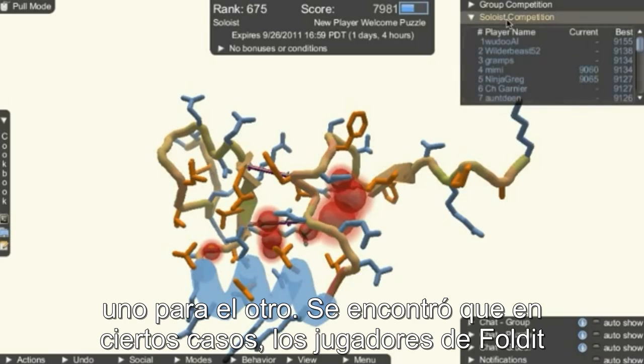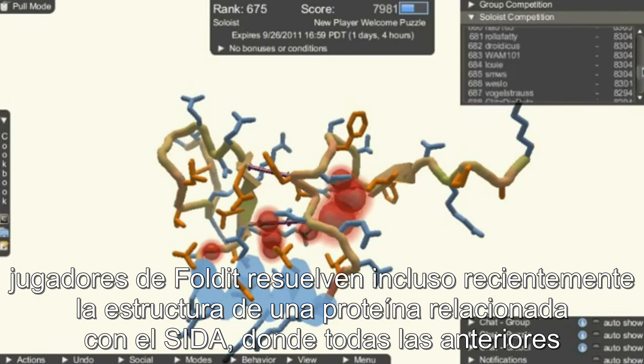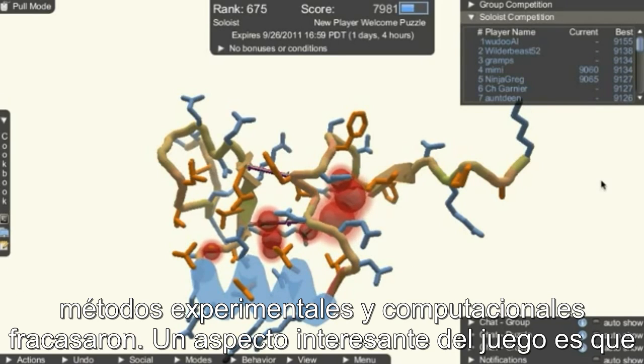We found that in certain cases, Foldit players are able to outperform purely computational methods to accurately predict protein structures. Foldit players even recently solved the structure of an AIDS-related protein, where all previous experimental and computational methods had failed.